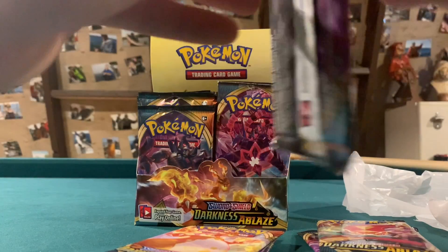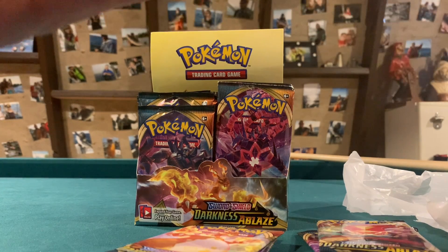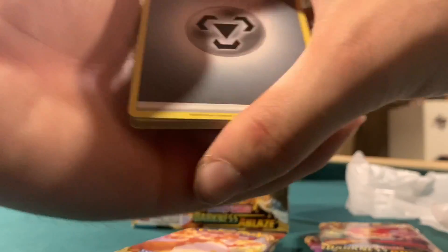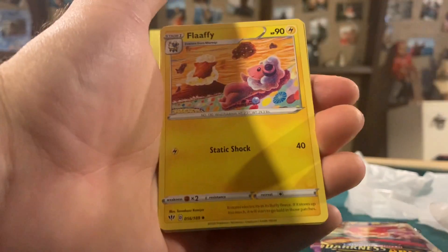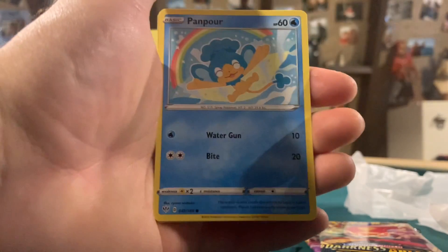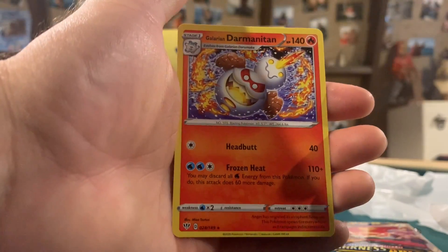Second pack. Eternatus pack art. I still have not opened many Darkness of Blaze, so I'm super happy to finally open this booster box that I've had sitting for about a week now. We start off with a Metal Energy, Rare Fossil, Ferret, Flappy, Cub Shoe, Roulette, Jigglypuff, Diglett, Pantor with a Rainbow in the back. Aeron — we just had Lairon, now we got Aeron. Rare: Galarian Darmanitan Non-Holo.